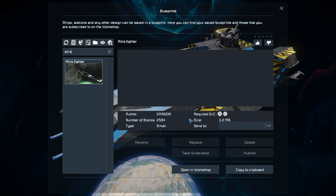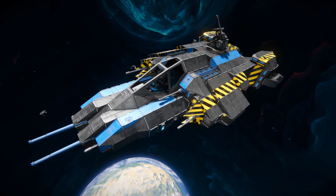Pressing F10 and finding it in the spawn menu, the Atlas says it's 2,594 small blocks, but it does use the Warfare 2 and Wasteland DLC packs. It has no information whatsoever on the Steam Workshop page, so we'll give this thing a thumbs up and spawn it in.